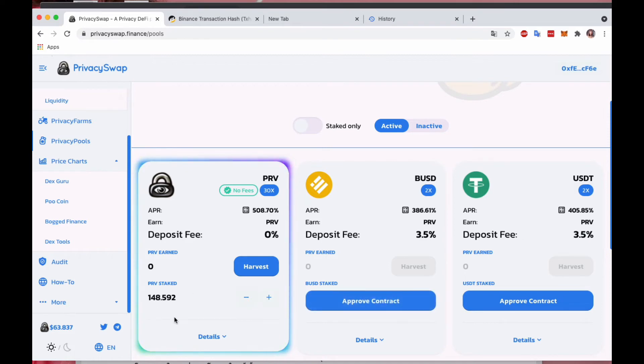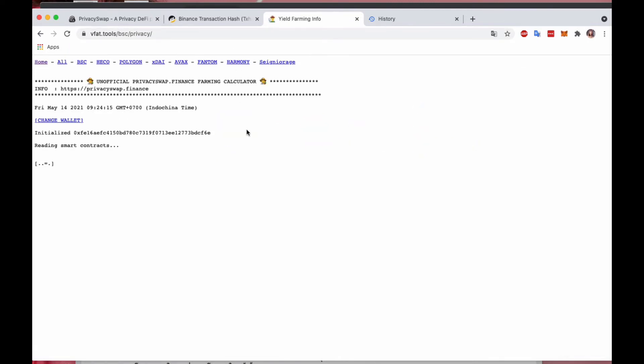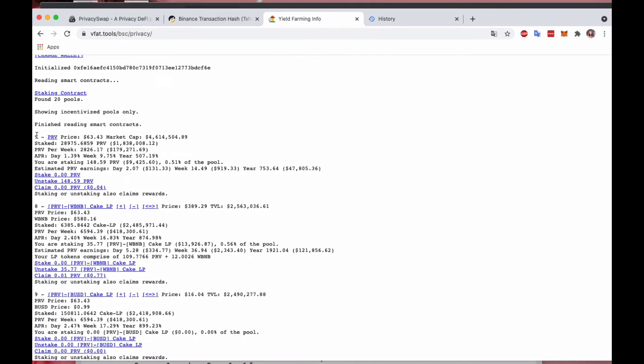The network is very fast today and it went through already — the amount has increased. As a bonus, I'm going to show you how to calculate how much you're holding and how much you can earn per day. I'll go to vfat.tools — specifically the slash BSC slash privacy path — and it pulls information from my wallet to calculate the daily yield. Looking at item 5 (pools), I can get $131 per day based on the current PRV price, $919 per week, and $47,805.36 per year.